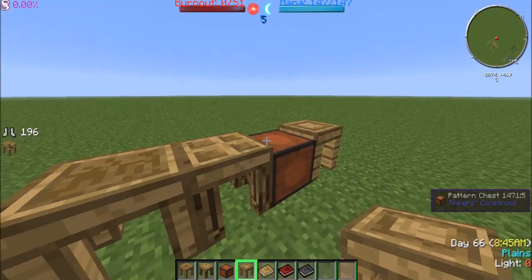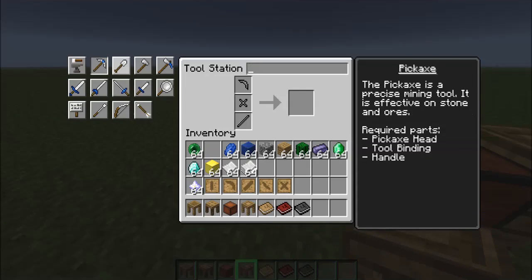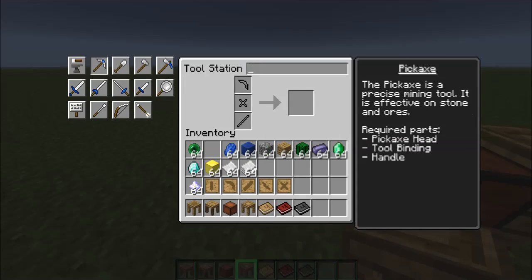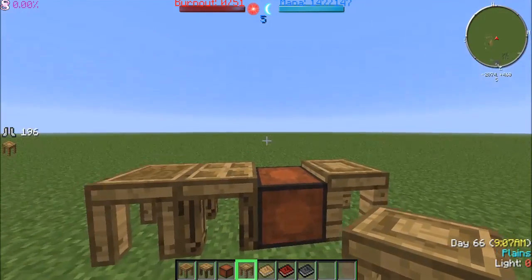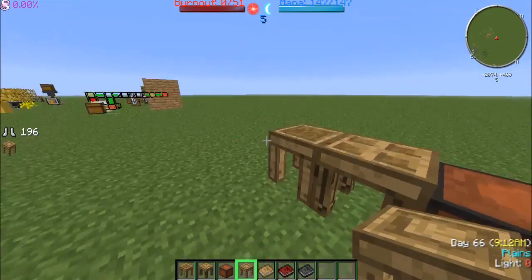To know which stencils you'll need, you can go straight into your tool station and click on the different parts — it'll highlight them and show the required parts. In this case we're going to be making a pickaxe and a broadsword, just to demonstrate starting out without metals using basic items.